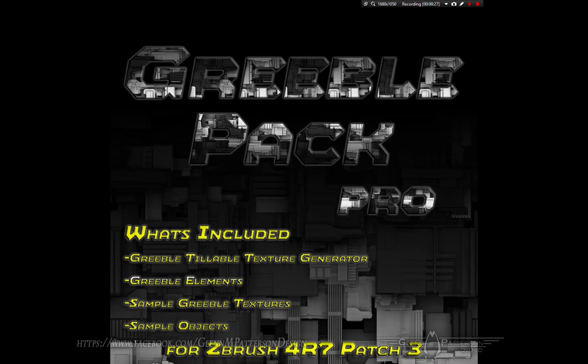What's included in the pack is going to be the new tileable texture generator, or the greeble generator. Greeble Elements has been updated. I've got a bunch of sample greeble textures that you can play with — some are displacements and some are just JPEGs. I've got a few sample objects that already have greebles on them with textures and displacements built in, so all you have to do is hit BPR and render it out.